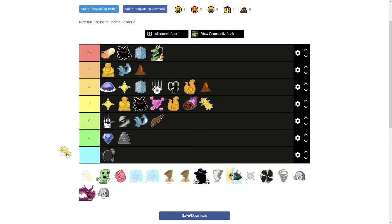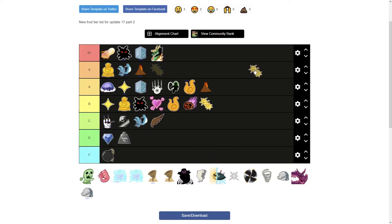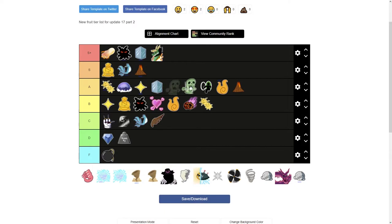Next is Quake. Unawakened Quake is pretty bad — bottom B tier. Awakened Quake is very good for PvP but terrible for farming since it knocks all the enemies away, so I'll put Awakened Quake above Control in top A tier. Next is Revive — pretty handy since when you die you get an extra life, but it only has two damaging moves. It's a support fruit like Chop or Door, so I'll place it just below Door.